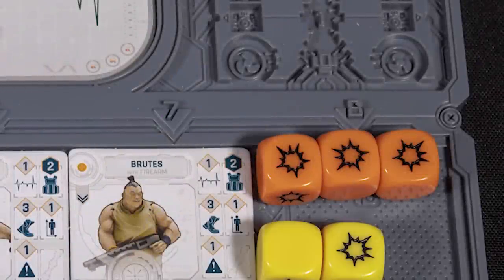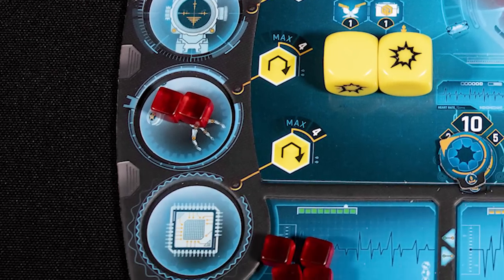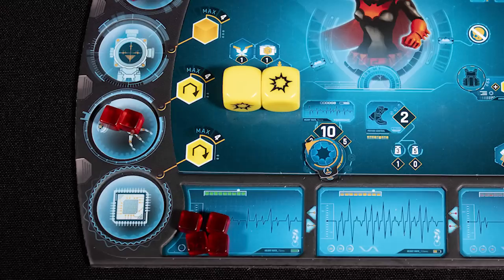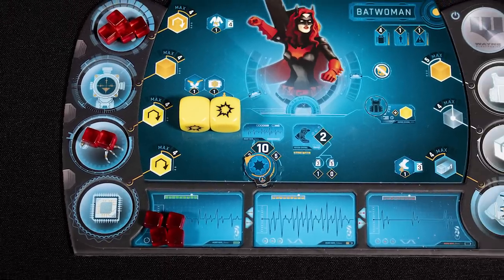The villain can spend stamina to roll defense dice. On the left, the skills are melee, ranged, manipulate, and thought. The latter two are used more for interacting with things like bombs in the scenario. Note that Batwoman gets yellow dice instead of orange dice for manipulate.